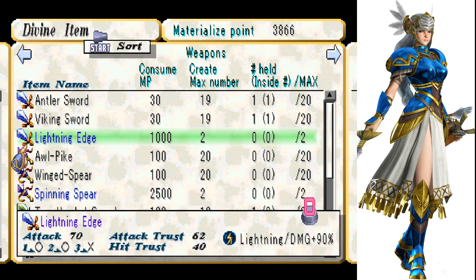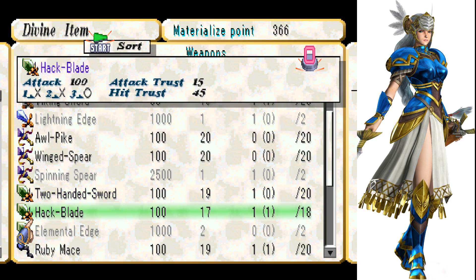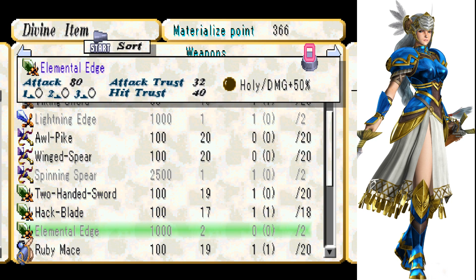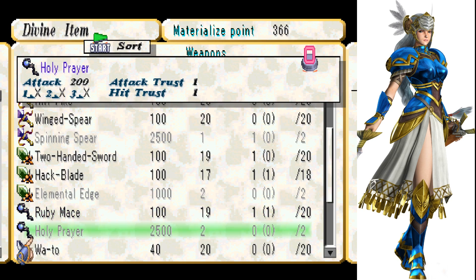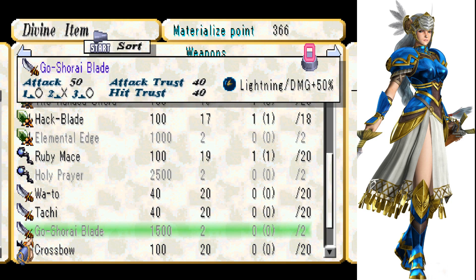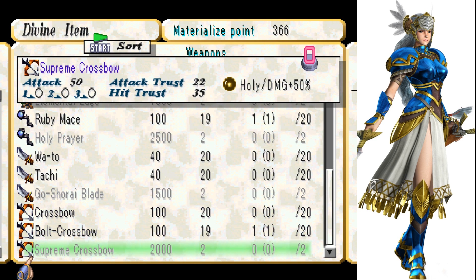This is gonna be really expensive... These are gonna be both really expensive. Well, we'll do it. We've got Elemental Edge — Holy Damage plus 50, that's a pretty good one. Holy Prayer — that would be better, but that is also very expensive. We've got some new Eastern weapons: Goshorai Blade and Supreme Crossbow, which does do less damage.